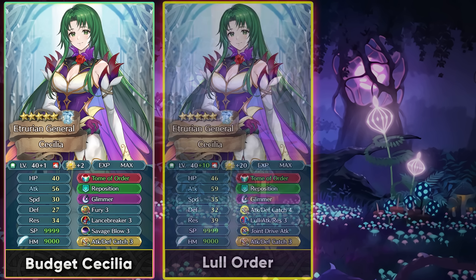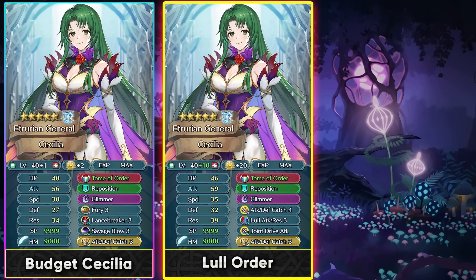If you want to invest a bit more, Attack/Defense Catch 4 from the divine codes can be a pretty good A slot option. You can also run Low Attack/Resistance as a B slot skill — since she's not very fast there aren't a lot of other options — and run Join Drive Attack to stack up defense and attack. Stacking up defense is definitely something I'd recommend since she has lower defense than resistance, and ignoring the opponent's visible attack buffs helps with tanking many threats.